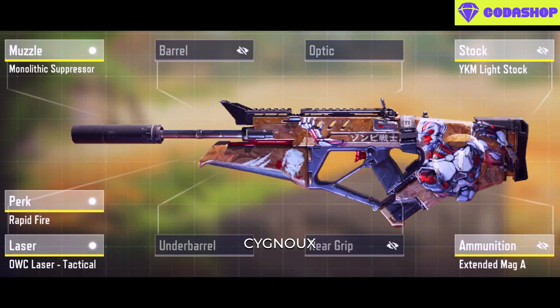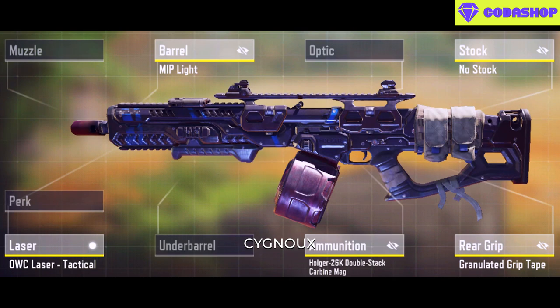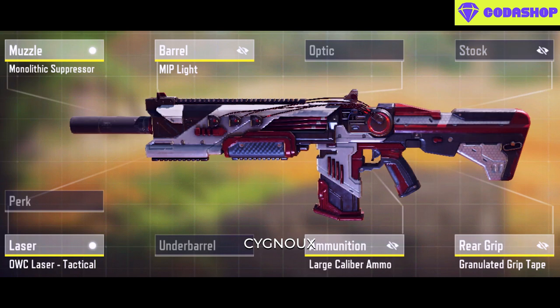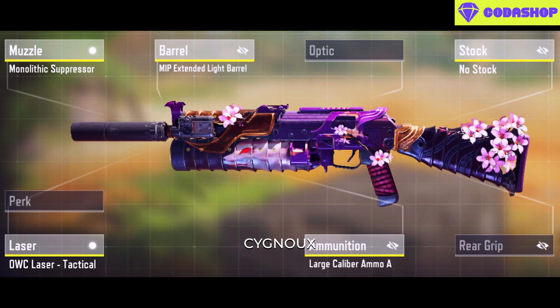The Razorback is slept upon and this is the best build for it. The Holger assault rifle build is still viable — I use the suppressor on it. Honorable mention goes to the HVK, go for this build. The Bison is another honorable mention; the M13 will generally be preferred over it, but I personally use this build on the Bison.